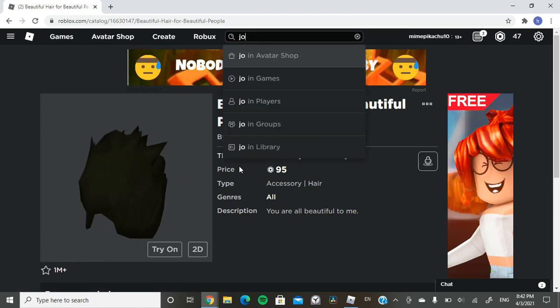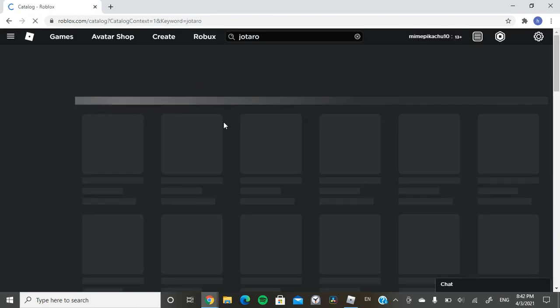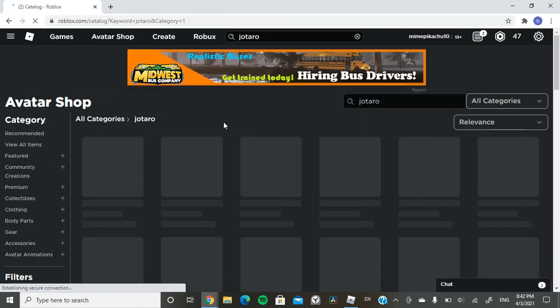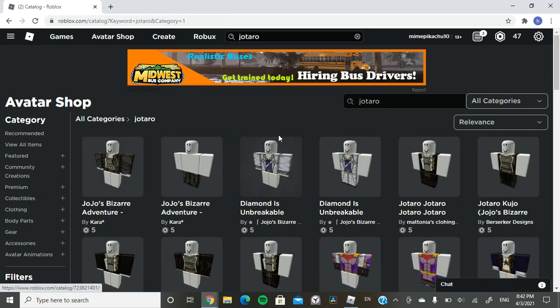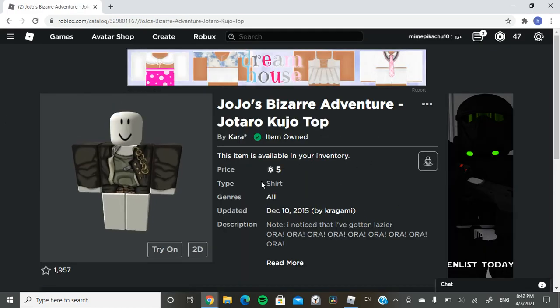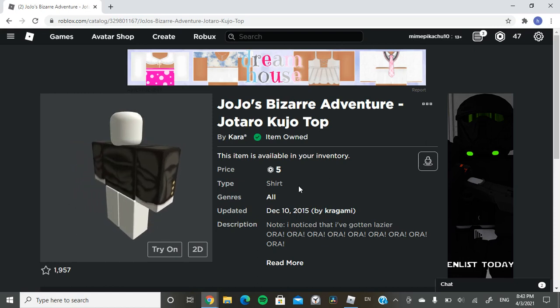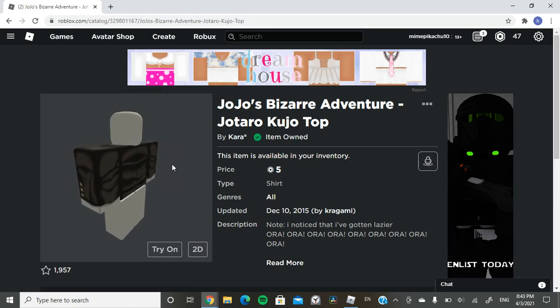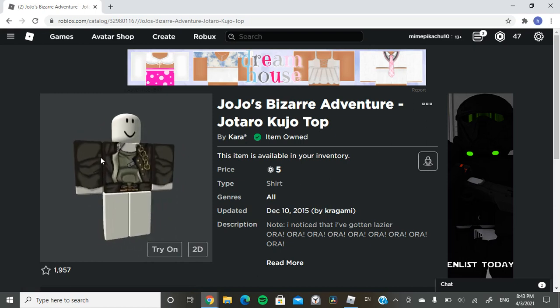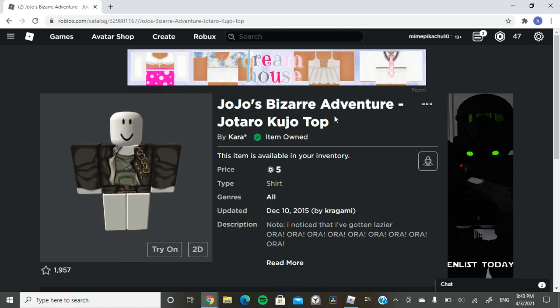After that you want to search up Jotaro — just search that up. Basically anything that works. You want to get one that fits and is cheap, because some sellers will rip you off for like 10 Robux and it's just not worth it. This first one that pops up is a good choice — then wear it.